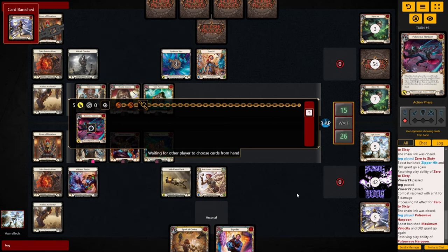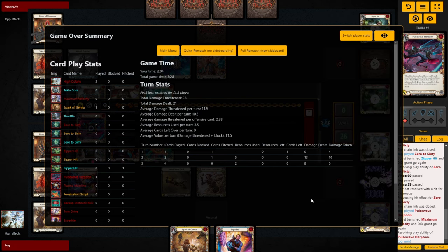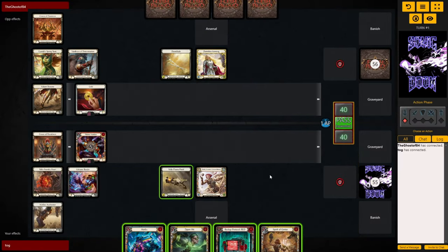We Pulse Wave and the opponent just concedes — kind of sad since I still had a Spark in hand and all my pistol shots coming up; they were for sure dead so I understand why they conceded. I wanted to show this game first to demonstrate the individual power of all these items. Let's get into the next game.